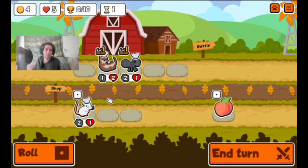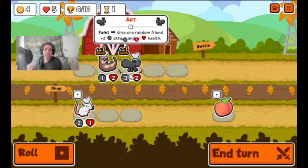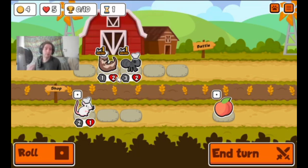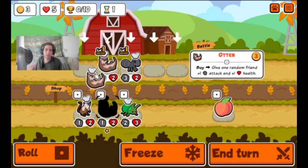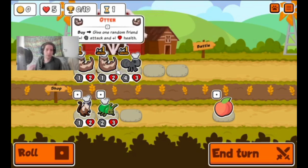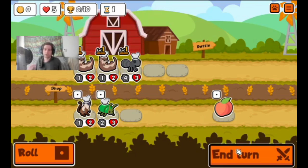We're going to keep it simple and bring the ant. The ant, if it faints in battle, will give a temporary one-turn, two attack, one health buff to a random friend. The otter, when you buy it, will give a permanent plus one attack, plus one health to a random pet friend. We've got four gold left, so we'll go for the otter early. We got the ant buffed, and then we'll go ahead and end turn.